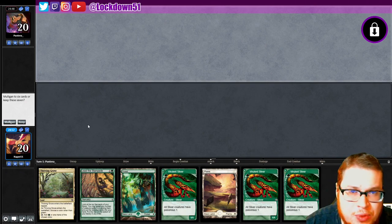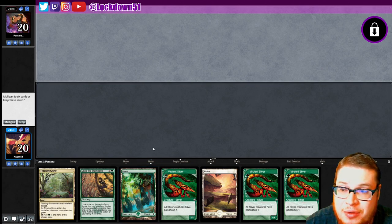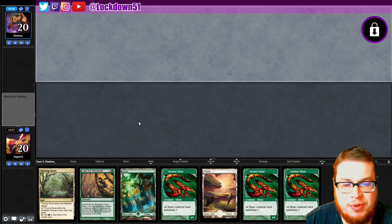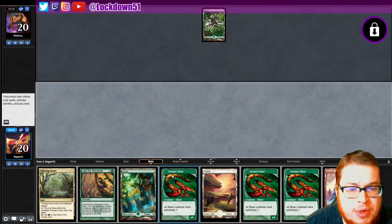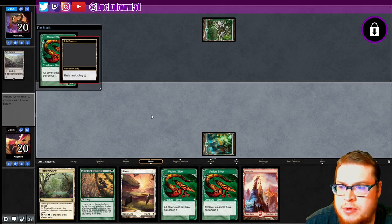Welcome back everybody — it's time to lock down some Naya Slivers. We've got a triple Viverlin hand, you really can't throw those away. We'll keep. I'm debating playing the Thriving Grove. We'll see what our draws are so we can get double Viverlin out. It's not black, so no play on turn one. Let's just run it out and set up for Lead the Stampede once we get this going.